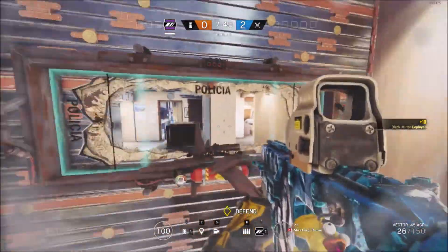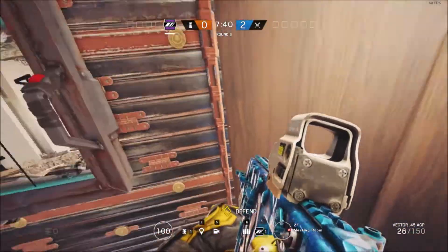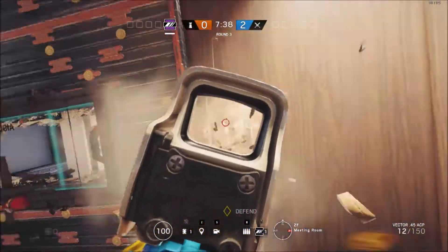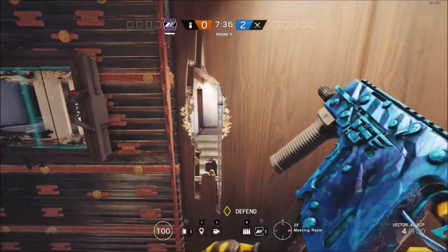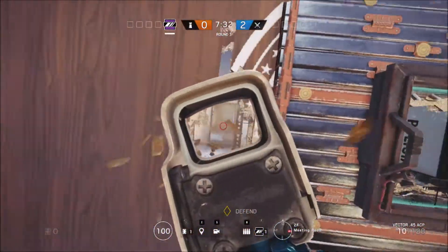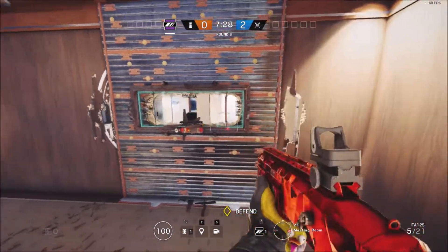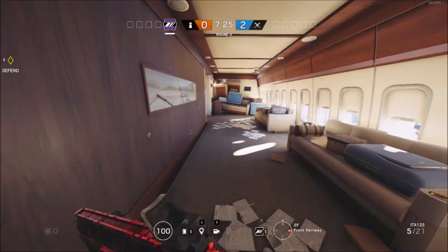Now what you have is two lines of sight. You have this hallway and then these stairs, which are very popular. What you can do is shoot out this so you can peek and then shoot. And that's also why you need the secondary shotgun.